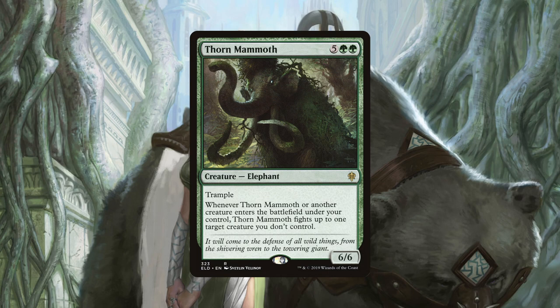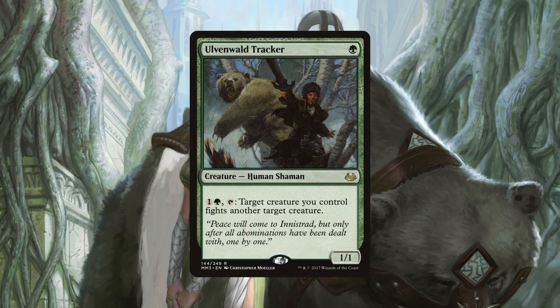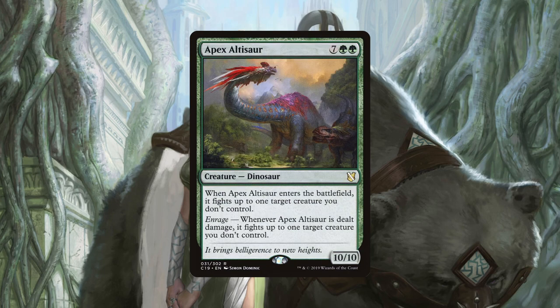Thorn Mammoth is likely the best creature removal we have in the deck. When it or another creature ETBs, Thorn Mammoth fights up to one creature we don't control. Because our deck plans on casting spells on other players' turns, this means we can essentially trigger its fight effect on every player's turn. If Thorn Mammoth lasts one to two turn rotations at the table, it is likely most of your opponents' creatures will be gone. Our last interaction piece is Ulvenwald Tracker. Cheap to get down, if we tap it and pay one generic and a green, we can have a target creature we control fight another target creature. Ulvenwald Tracker is a great repeatable removal piece for creatures, and it also works particularly well with Apex Altisaur, as it can help restart its board-wiping effect by getting a damage trigger from fighting.